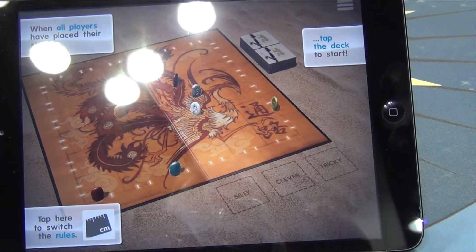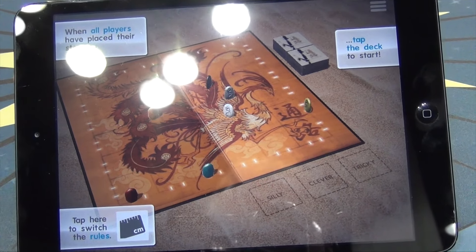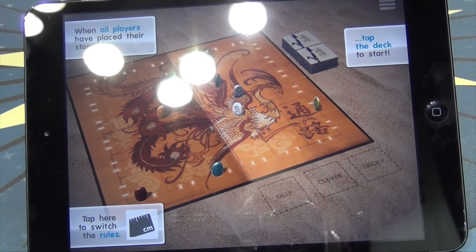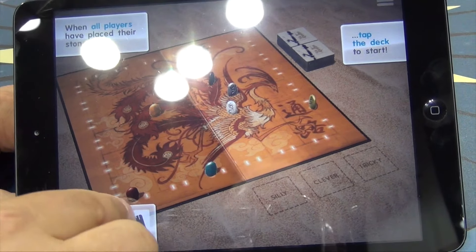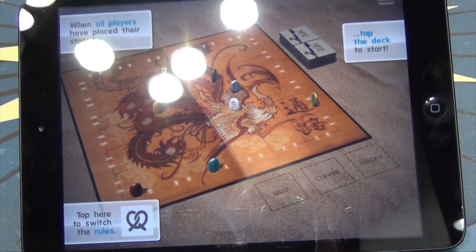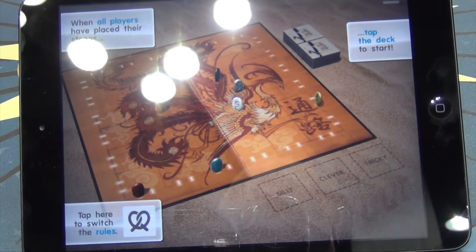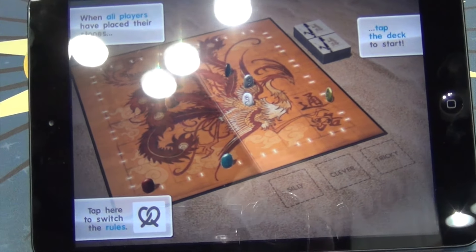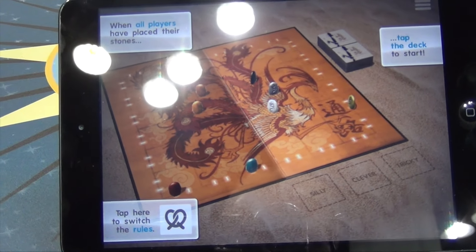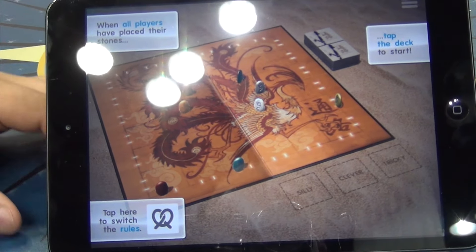We've also got Longest Path, where you compete for the longest path — pretty self-explanatory. There's no way you can play that in real life unless you had a lot of string and the manual dexterity of a brain surgeon. The final mode is Loop Battle, where you score points by crossing your own path. This was actually suggested to us by the Cero community — it's an alternate rule set that core Cero players like to use. We've been working super closely with the community to test beta versions of the app and make sure it's a really polished, really fun experience.